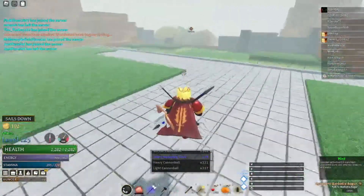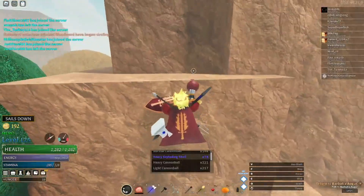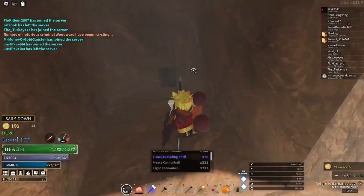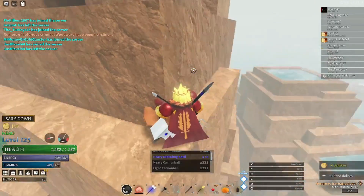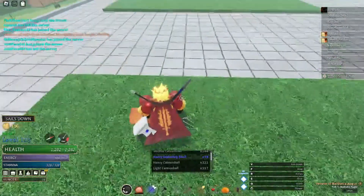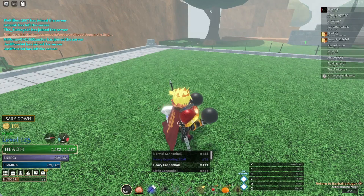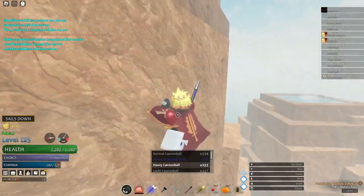You don't want to be using these in any situation because these cannonballs are extremely rare. The only way you can really find them is in sealed chests or sailor chests. So you want to make sure you use them wisely — probably only in PvP situations when they're close or far away. The damage of these cannonballs will vary depending on if you're using grapeshot, a regular cannonball, or a heavy exploding cannonball.